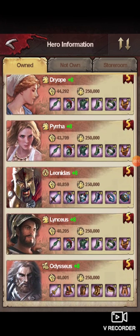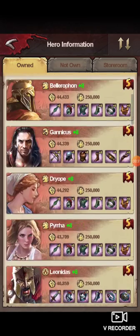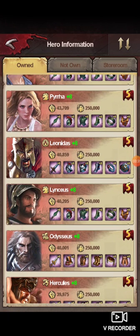Leonidas is kind of a weird infantry. Most infantries are more tanky than other classes, but Leonidas isn't really that great of a tank — he's more focused on damage. Sometimes his damaging abilities can be very sporadic, so sometimes he will still be out-damaged by Theseus and Achilles. But other times he will rise above them when you get lucky.